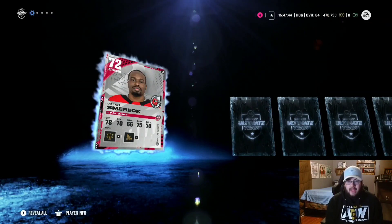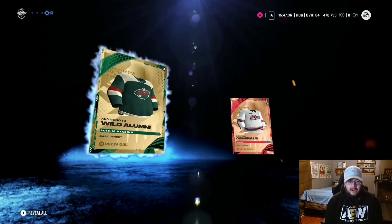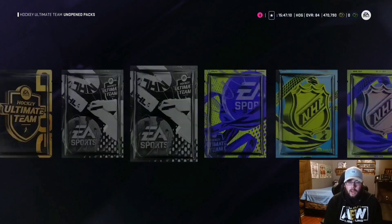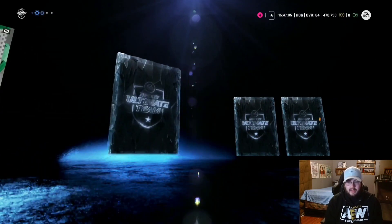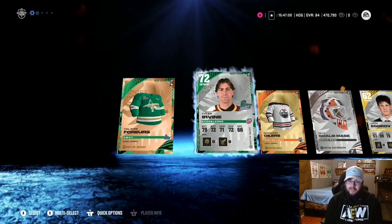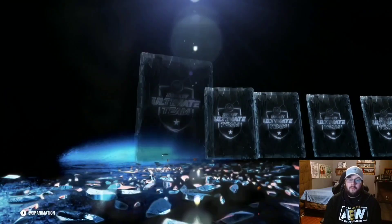We have so many packs today with the climax being five ultimate packs — I'm not wasting any time. We're starting with a mini pack, the worst pack that we have. We're going to start with a Minnesota Wild's jersey. 46 packs total, all earned from playing the game — from either moments, objectives, or sets, including a couple from diamond and collectible sets.